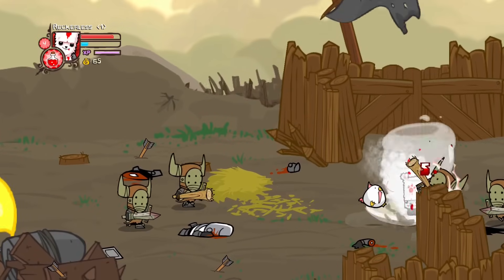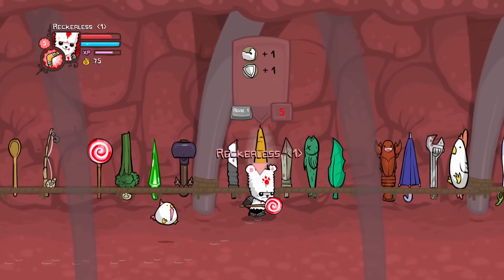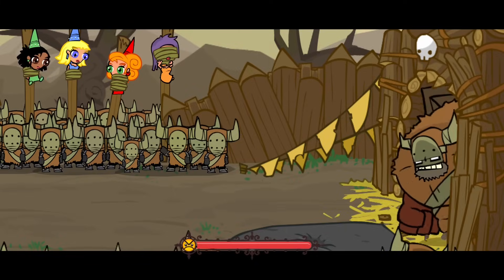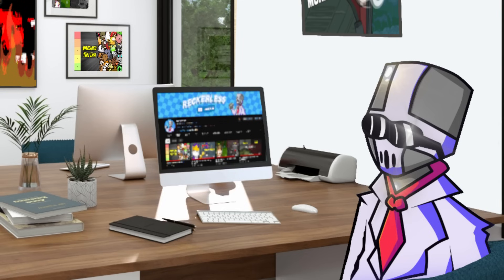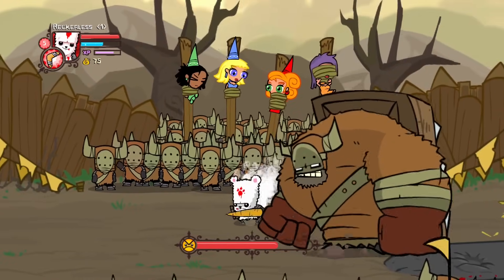Soon after the war machine, we hit level 5, meaning we can complete the build for the run. There it is - the complete Easter build. The next boss is the barbarian boss, and yes, I will keep pronouncing it that way.